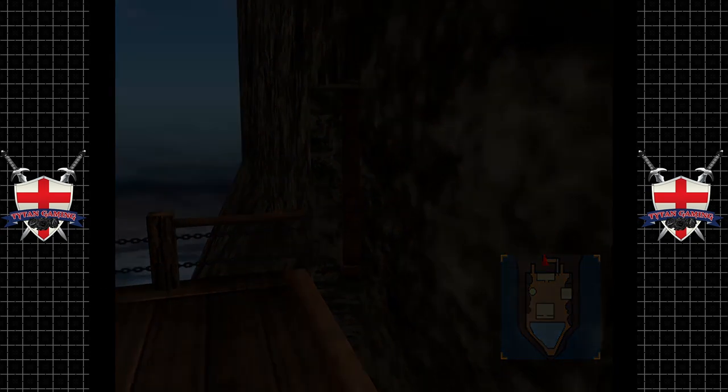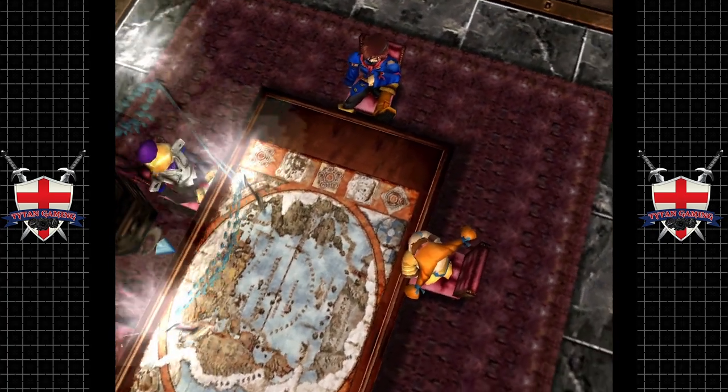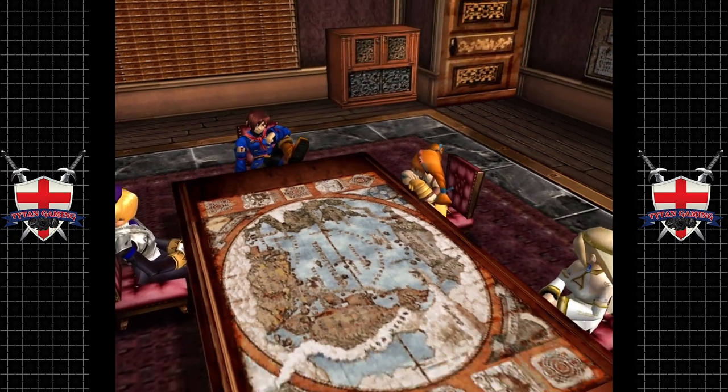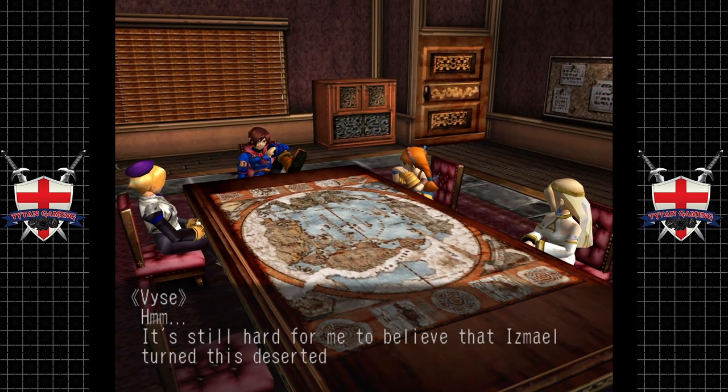That does look pretty bloody cool. Let's go into the briefing room. My god, those guys really have been busy - this place looks fantastic. Look at the vase. It's still hard for me to believe that Ismail turned this deserted island into a base.